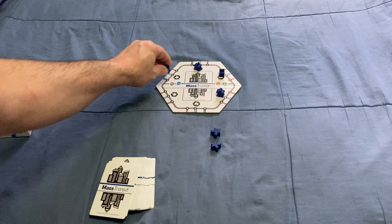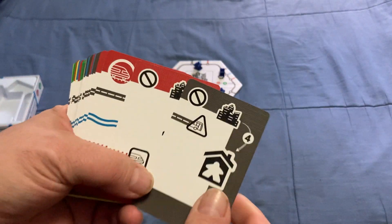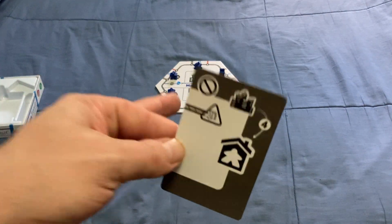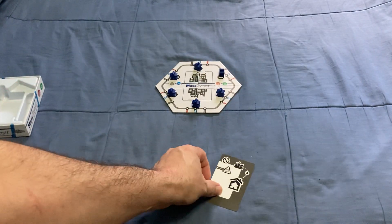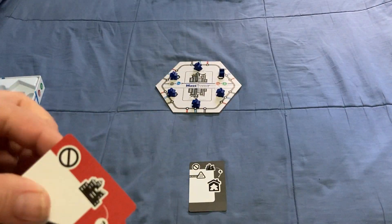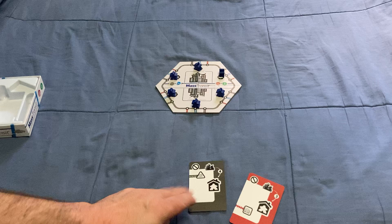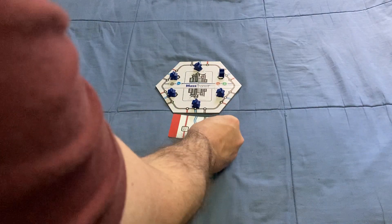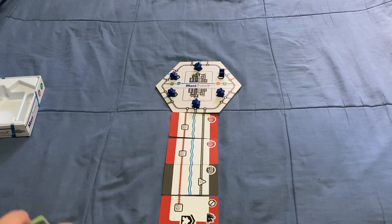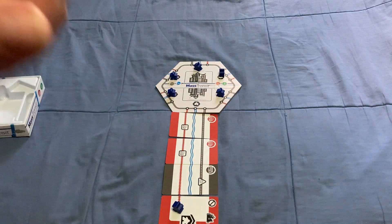What you're trying to do in this game is get all these commuters home. Home is here on these cards that are going to be played somewhere at the end of the line. This one requires a bus to get home. There are two fours and four threes — that simply means you need to play a minimum of three or four cards before you can put this home card down. You'd have to have something like this in order to play the one that says number three, and then you'd be able to get this player home. If you do that with all six pawns and get them home, you win.